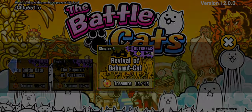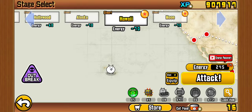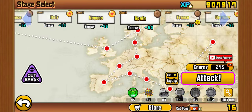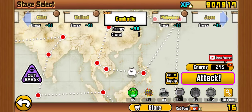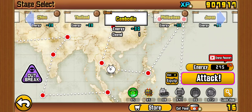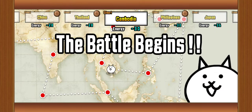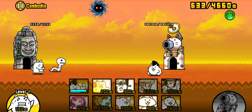So going back over to chapter three, I'm going to go back over to where I was, and that would be all the way over in Cambodia. Cambodia only has one attempt, so I'm going to deactivate the treasure thing but keep the speed thing on. So I'm going to send out the usual one cat.